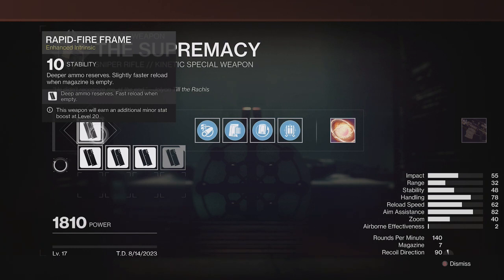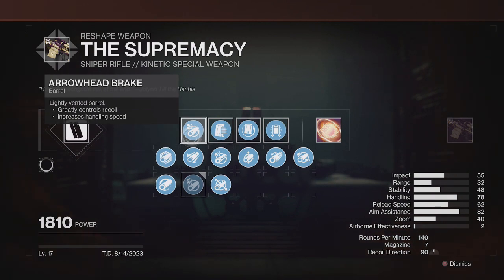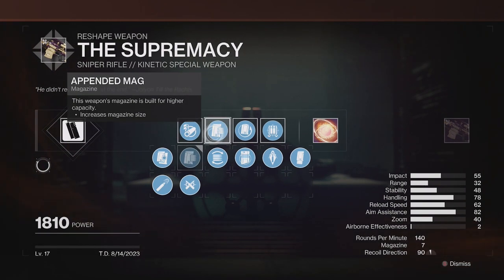From a PvE god roll point of view, the masterwork to go for is Stability, allowing easier control of the sniper's shake when rapid firing. In the first column, there is a toss-up between Arrowhead Break and Polygonal Rifling. The former grants recoil pattern control while the latter controls stability. After testing both, Arrowhead Break stopped the deviation of the weapon better than Polygonal Rifling. In the second column, Appended Mag adds an extra round to the magazine, bringing it up to 7 from 6.